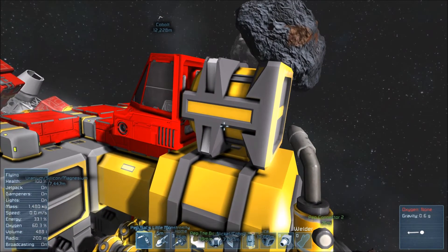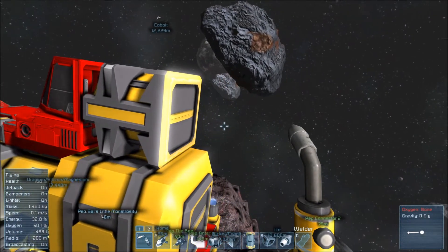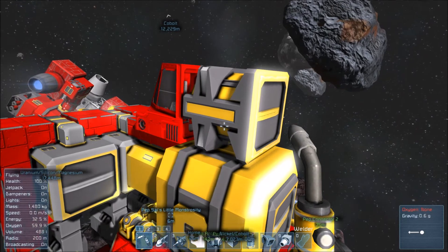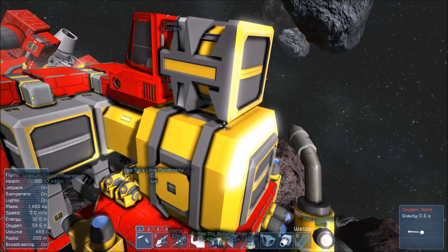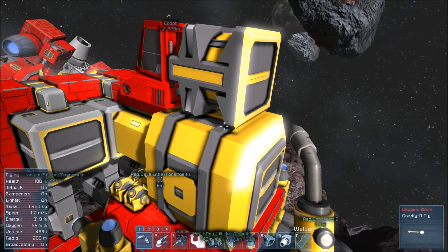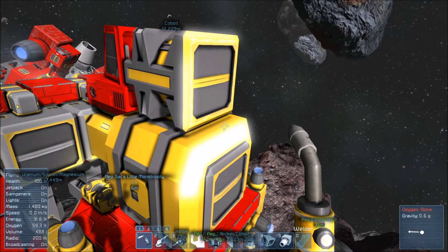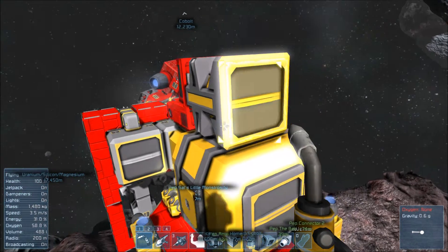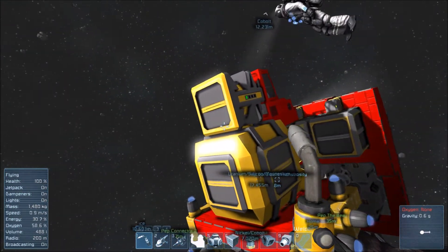Anubis? Yes? With the oxygen tank, does it need to be connected to the back of the cockpit? Or could it be connected to the cargo container or something? As long as you have a proper conveyor line between all of it — as long as it's all connected — you should be fine. To have oxygen on the cockpit, you need it connected to the cockpit, though, don't you?